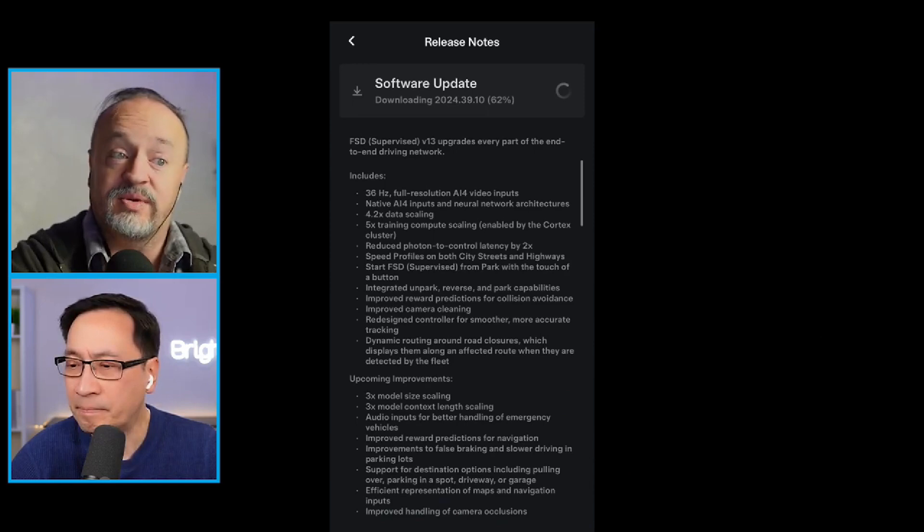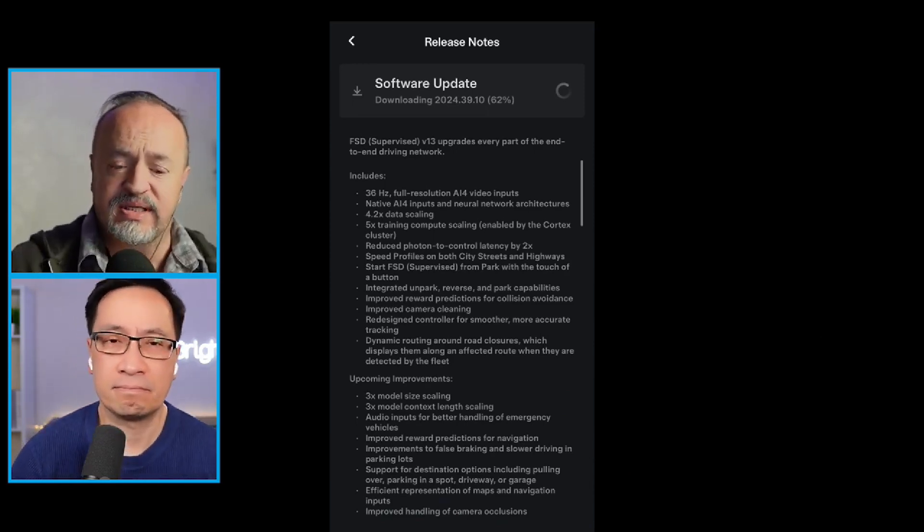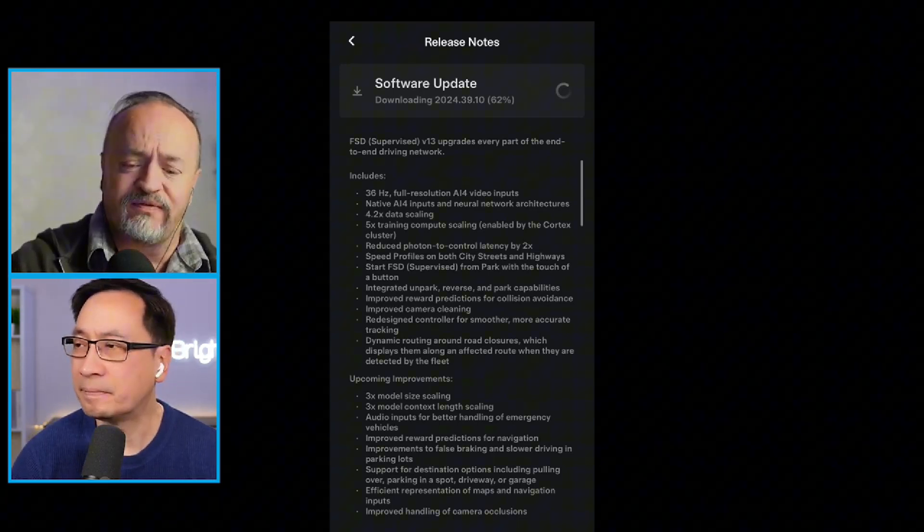You'll be able to tell FSD to go into your garage or a specific spot. There's also efficient representation of maps and navigation inputs, and improved handling of camera occlusions. On camera occlusions — a common question is how Tesla will handle the sun in its eyes or fog. The answer is similar to how humans handle it, and if the brain can be trained to get better detail from what it can see, that could be sufficient. We're getting real close.